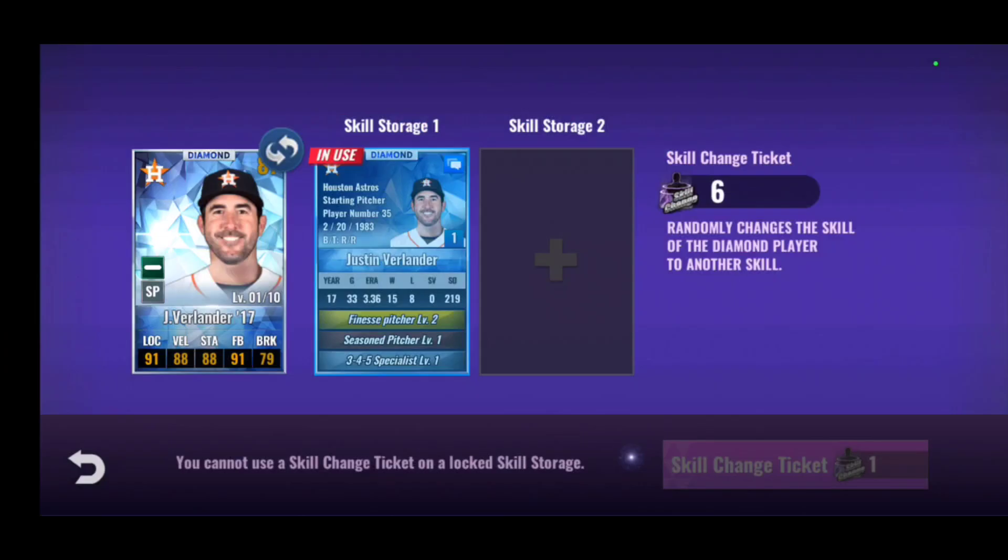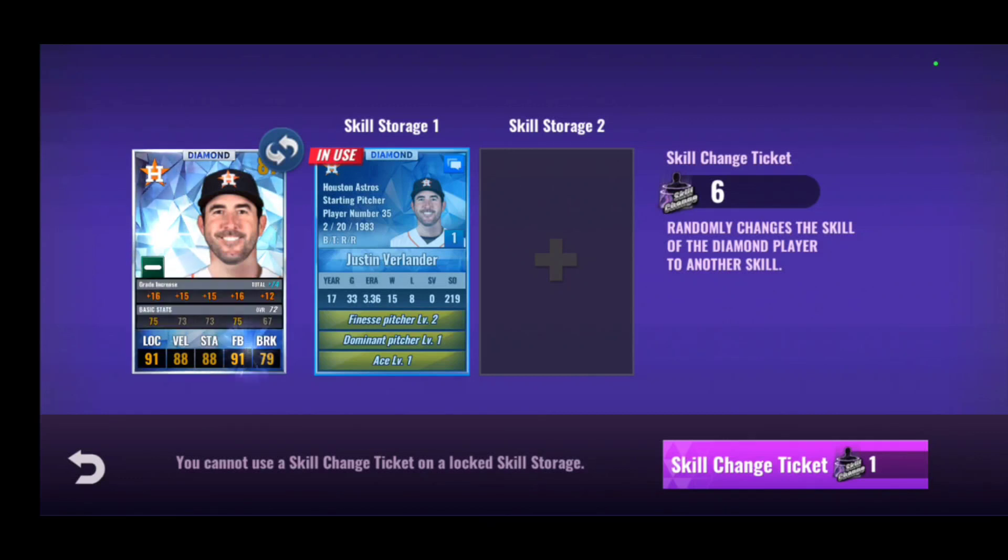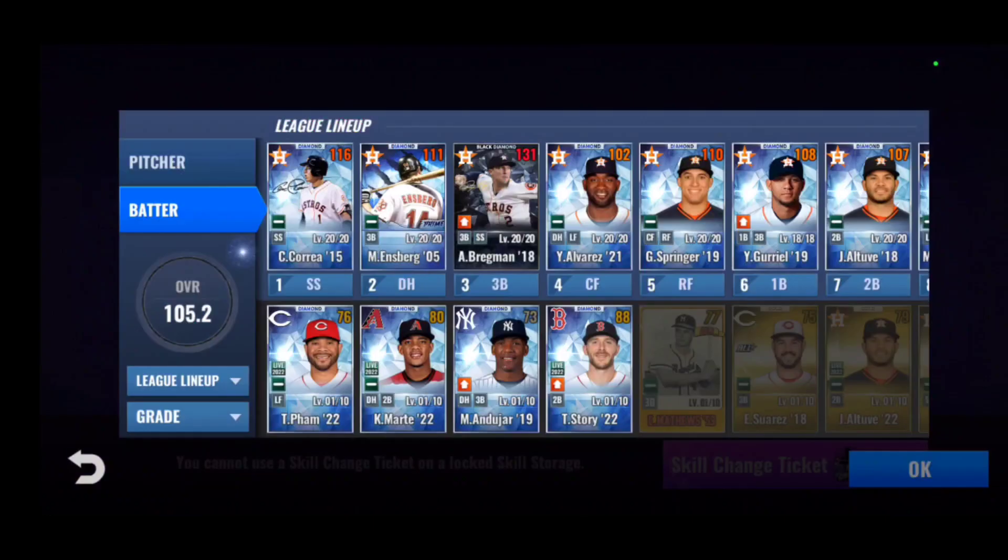There's finesse pitcher — I'd like to see that paired with something else. It's low levels but I'll have to stick with it. I'll open up a skill storage slot when double mileage comes around. Those are low levels so I'm not going to keep that for long, but I'm actually satisfied with that for now.